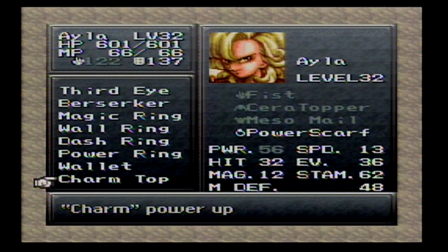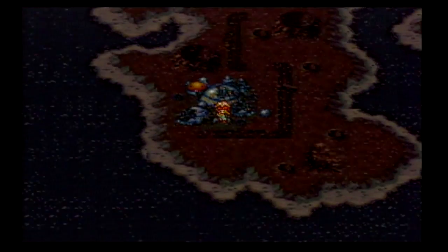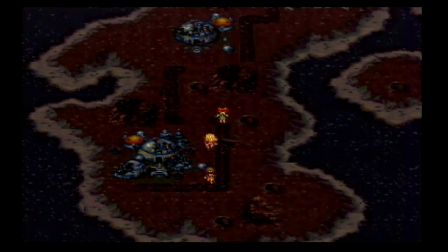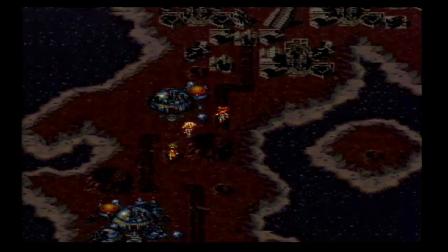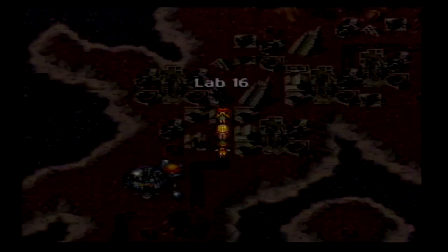In the DS version of this - which is the definitive version - it just says 'charm powered up.' It's a very alluring top. Instead of calling it Charm Top they probably call it a Luring Top, because they're like, well, we're not gonna hide it - Ayla's freaking hot, so there you go.